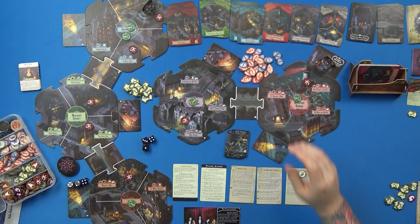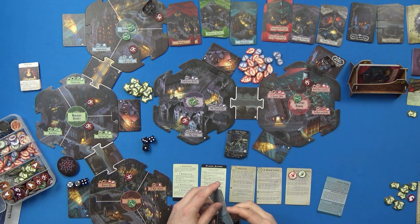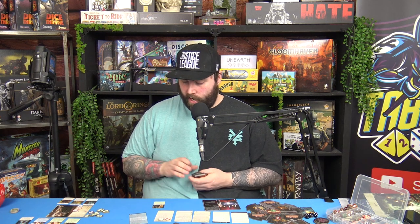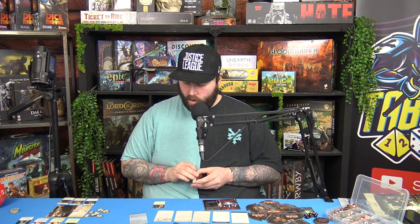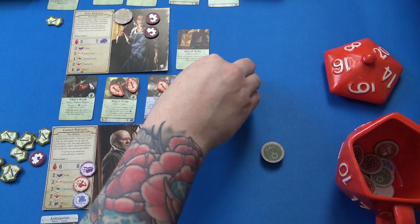Zoe does a Ward action — three dice, and I'm blessed so fours count. I ward one doom away — better than nothing. That's her turn done. Encounter phase: Zoe draws in Downtown at Independence Square — not a clue card. 'A fortune teller insists on reading your future; she flips tarot cards and gives you a card to keep as a talisman. Gain Ace of Rods.' It's a Curio: when you spend a focus to re-roll a die, you may re-roll any number of dice instead.